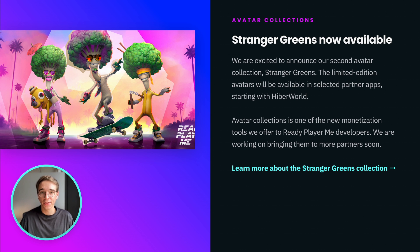Our latest avatar collection, Stranger Greens, is now live. Users can purchase limited edition assets in selected partner apps, starting with HyperWorld, and use them in all other apps and games. We're working to bring avatar collections and other monetization tools to more partners soon.